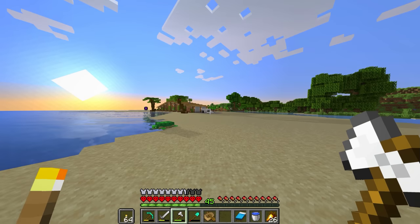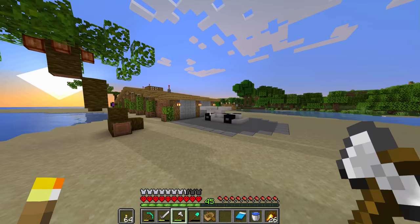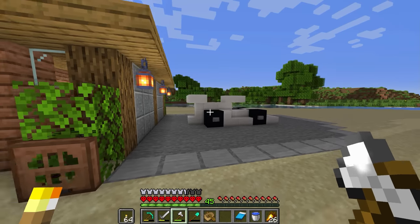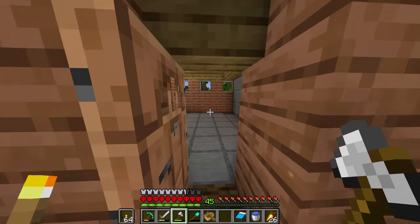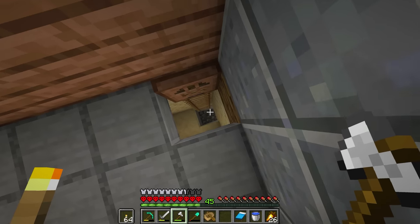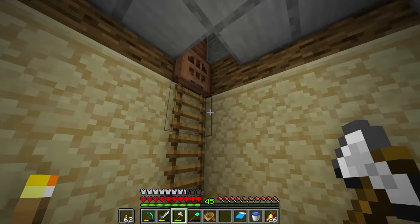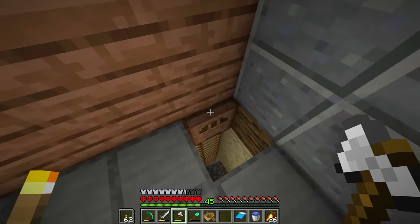In yesterday's episode we built a garage and we built our very own supercar in the driveway. Pretty sweet guys, not going to lie, pretty sweet indeed. This is the garage. I want to build a mine cart down to our skeleton farm, so that's kind of like our basement or something. I don't know. This world's turning out pretty cool if I do say so myself.